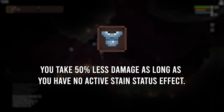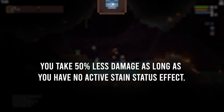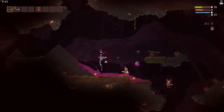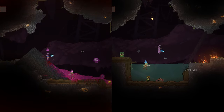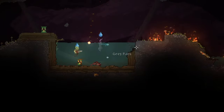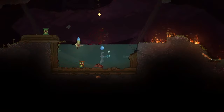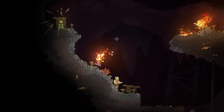And for the last perk, we have Stainless Armor. This perk gives the user 50% damage reduction when there are no active stains. Having this perk literally halve all damage taken is amazing and will increase your chances of survivability drastically. This is a much sought-after perk whether you're new to the game or you've been playing for 20 years. Also, fun fact: if you have 15 of these, you're pretty much immune to damage.